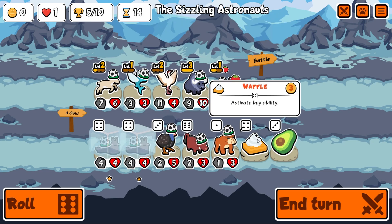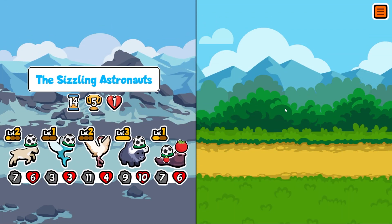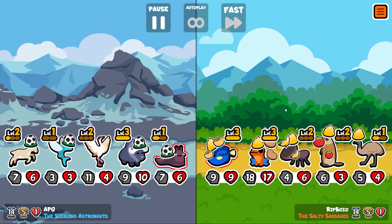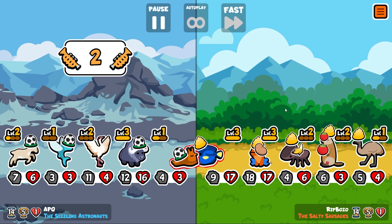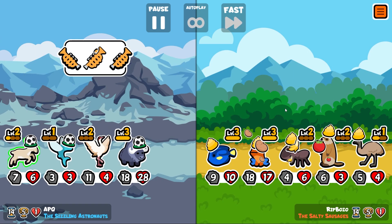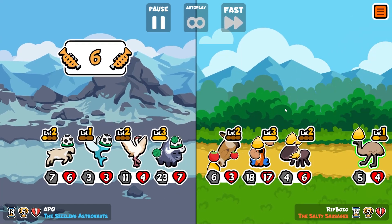I'll reroll. Let's freeze the slug and get a level two slug. We don't have any buy abilities so no need to buy the waffle. Freeze the waffle — I think we're still pretty far behind. I should probably get cherries on the first slug, the crane, and the flying fish at least, just to get a few more trumpets.